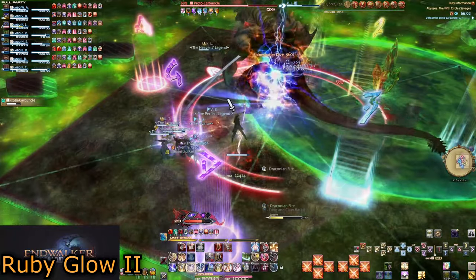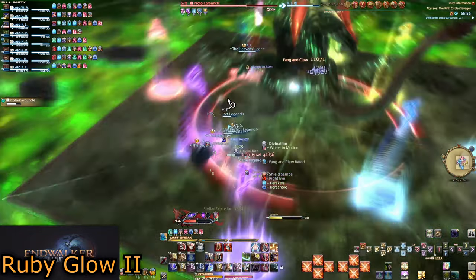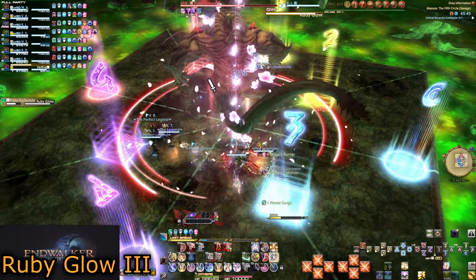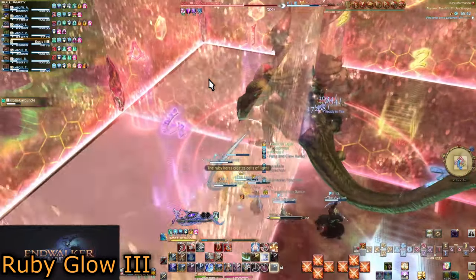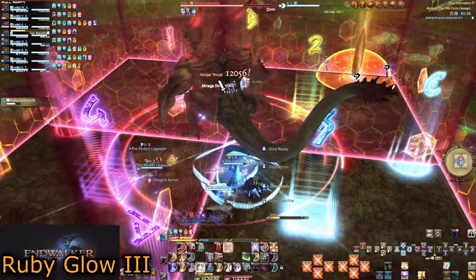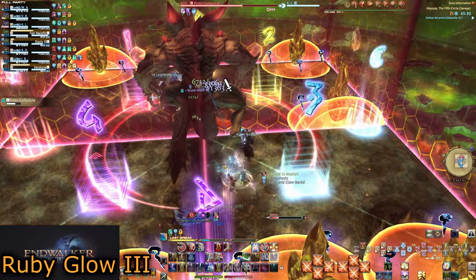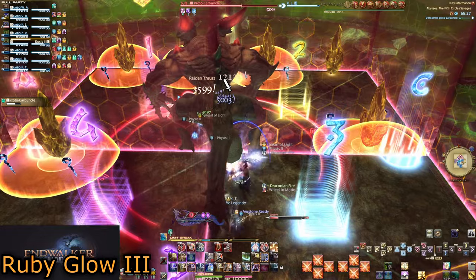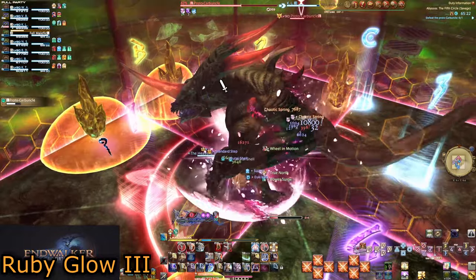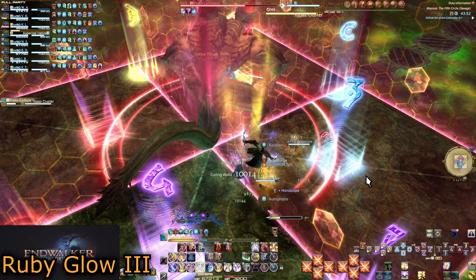He will jump back mid and the poison puddle will remain a little longer. Sonic Howl marks the disappearing of the puddle but will be followed quickly with Ruby Glow 3, which segments into four squares again. This one comes with four sets of topaz crystals that come in alternating safe spot pairs, but all crystals will spawn before any explode. The first set of topaz spawns in diagonally opposite corners, and the second set will always fill the two empty corners.